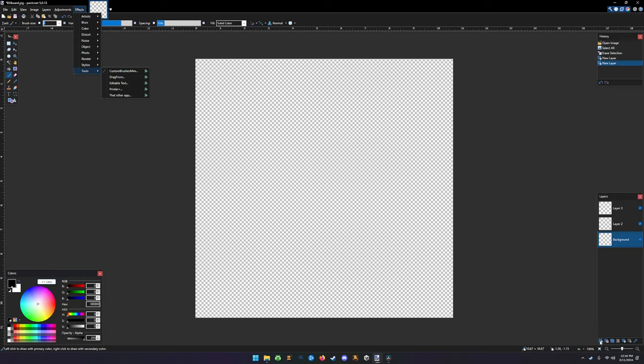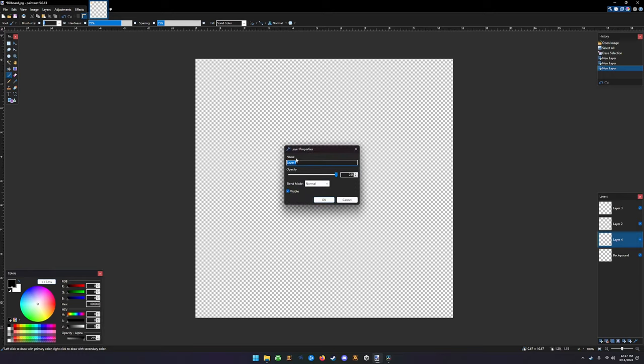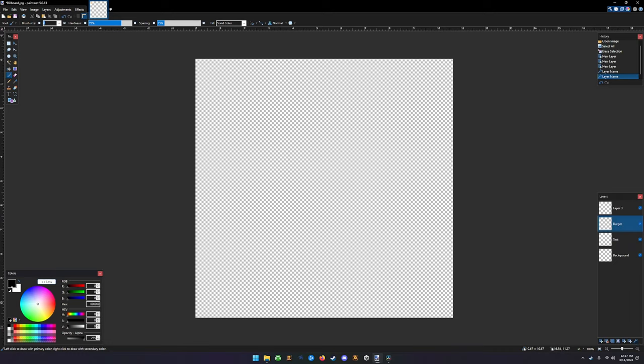I'm going to add one more layer and I like to change the layer names. I'll call this the text layer, this one the burger layer, this one the devil layer, and the background can stay the same since we know that's going to be the background.